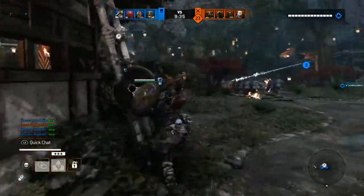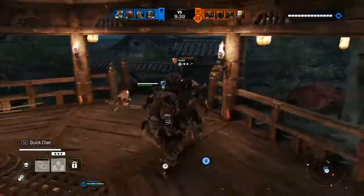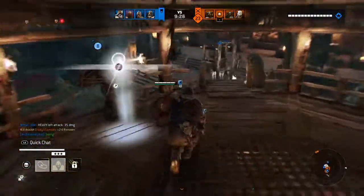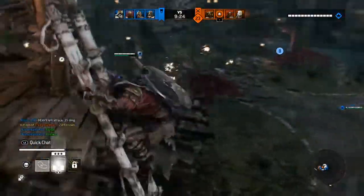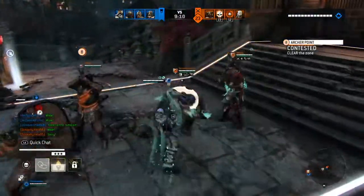Quickly won that fight and after that I went to go heal, so I just skipped that part and went to go help our Warden out. That's just a quick Warlord gank — just wall-splitting him. And I let the Warden get the execution.